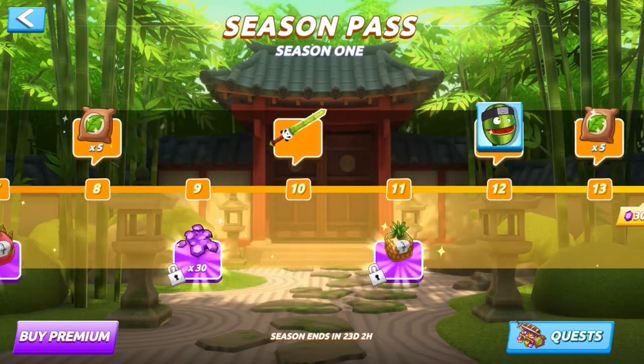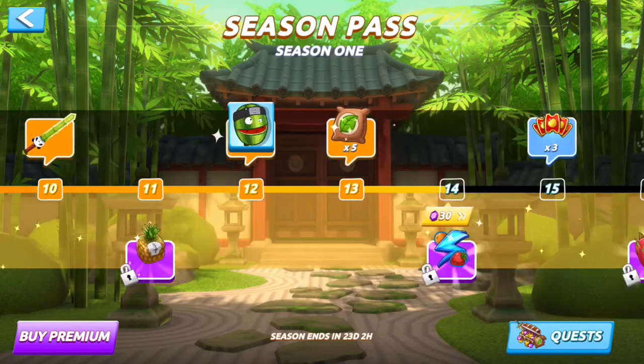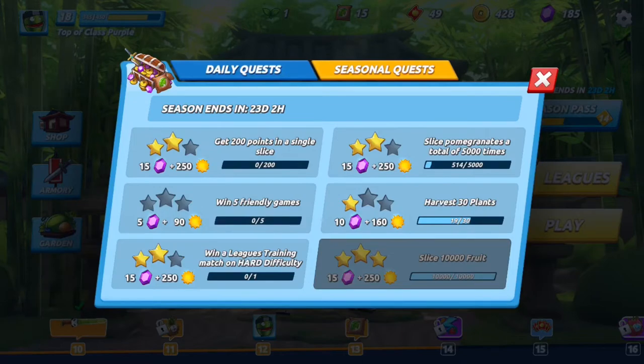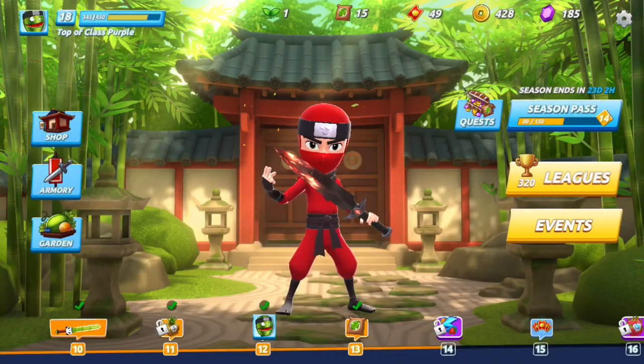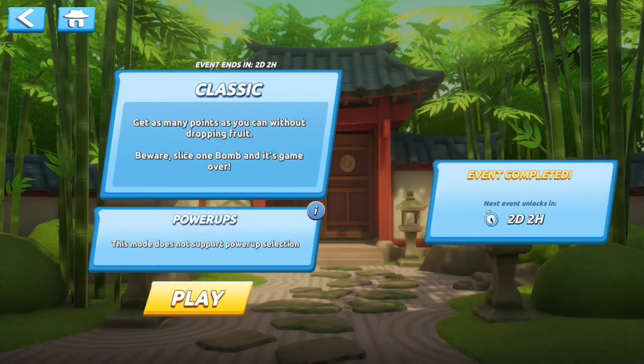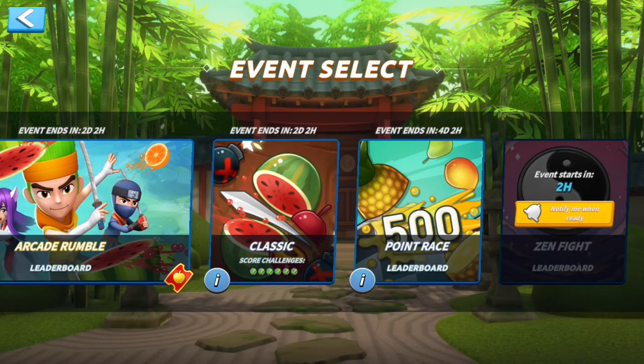There is sort of a season's pass, which I don't love the idea of, especially since there's a premium version that's obviously a lot better. But it is sort of nice — most of the daily or seasonal quests give rewards on that. The main thing is an event. There are basic game modes — if you remember from the original game, there's zen, classic, and arcade; those still exist. In arcade, you actually get access to your special powers. Each day there are score challenges, and if you get a high enough total score throughout all your games, you get a chest or something like that.